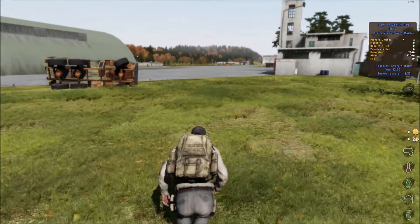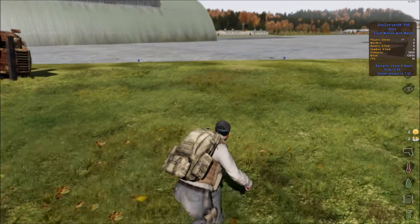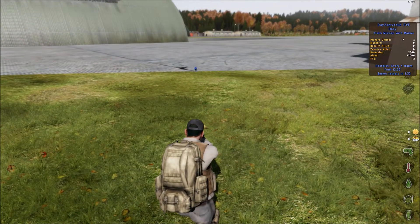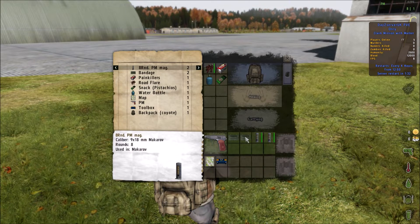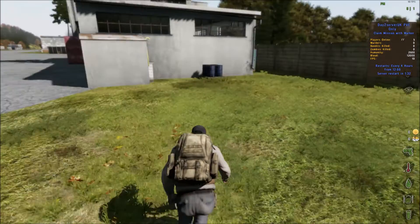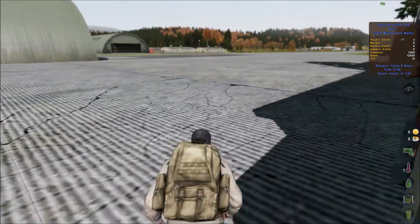This is a zombie apocalypse. Now I've got low framerates for some reason, maybe it's just the server, so we will try and do as best as we can. We haven't got much gear — we've just spawned in with our backpack. We've got a small pistol, some food and water and some bandages. We've just got to go in here and see what we can find.